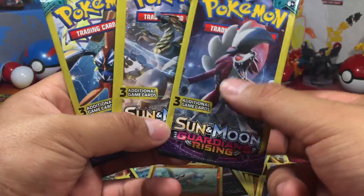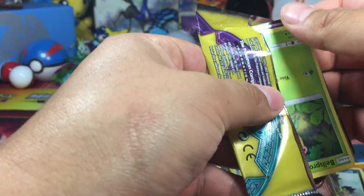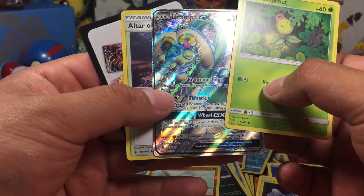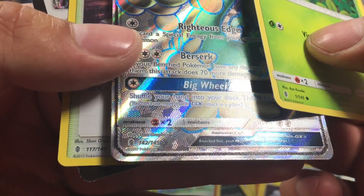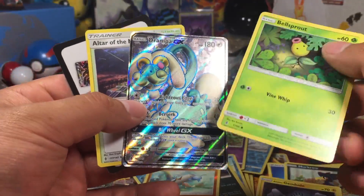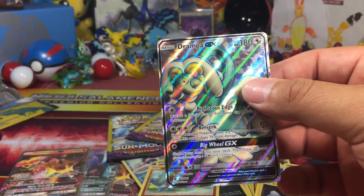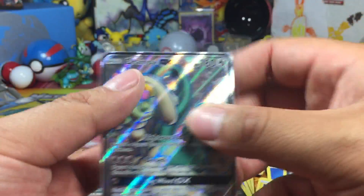Komala — oh! Lycanroc GX! And a Damtrae GX — full art! Or is it? Yeah, just a full art. But still, out of nowhere, clutch moment. Final packs and we got a full art. So we got a full art and four GX's, and still no Tapu Lele.